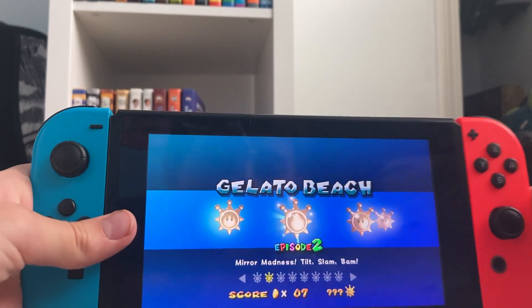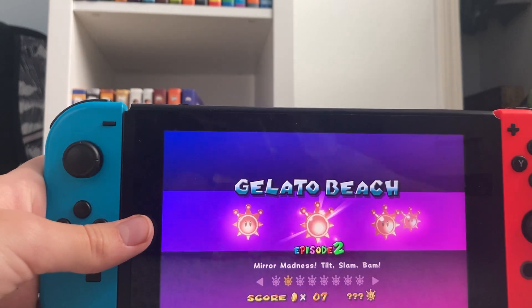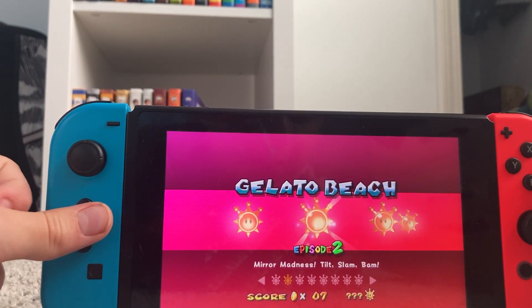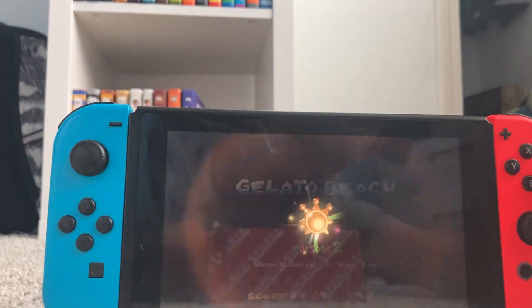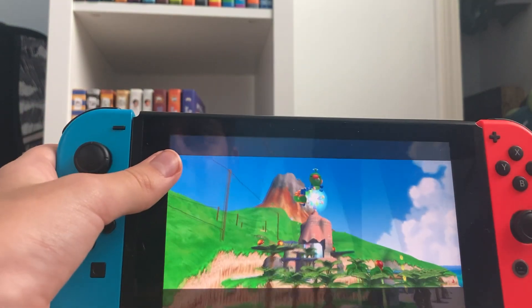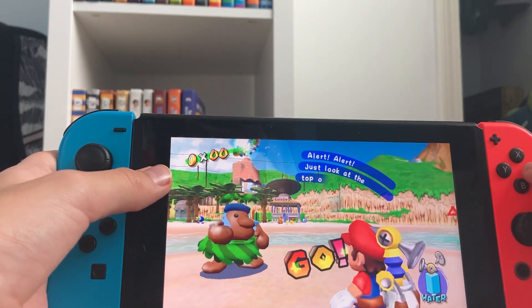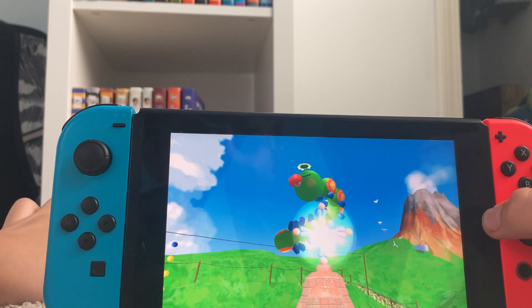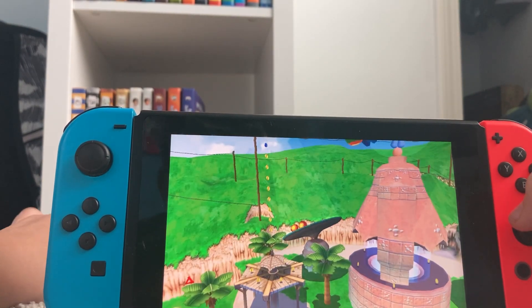Today I'm going to do one of the hardest signs in the game. It's called — in Super Mario — I'm going to play Gelato Beach Episode 2: Mirror Madness. It's pretty hard, one of the hardest levels. Basically there's a Wiggler on top and we have to knock those Cataquacks off of the mirrors.